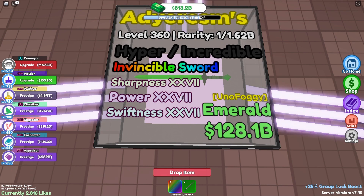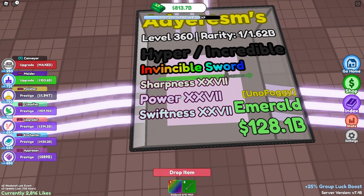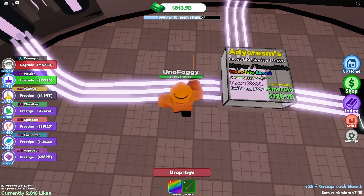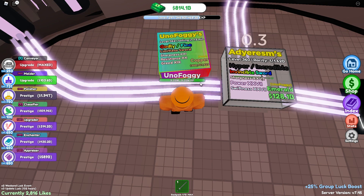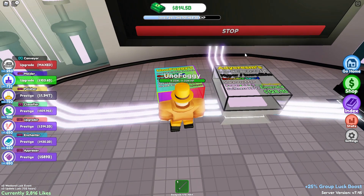It's got sharpness and power to get the most damage, up to about level 27 on every enchant. It also has swiftness, which I'd say is probably one of the worst enchants in the game since it's just jump power. Now here I have a higher-level sword — a 362 godly sword — it's limitless, one level below invincible, and has sharpness but not power, and the sharpness level is a bit lower.